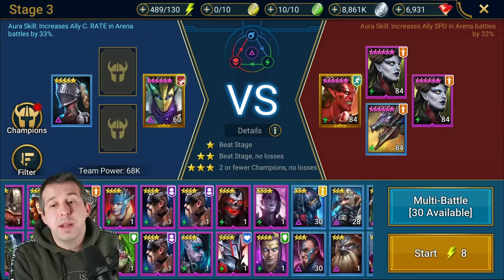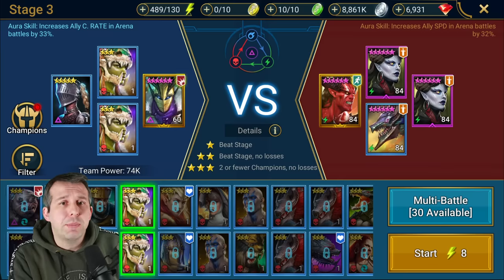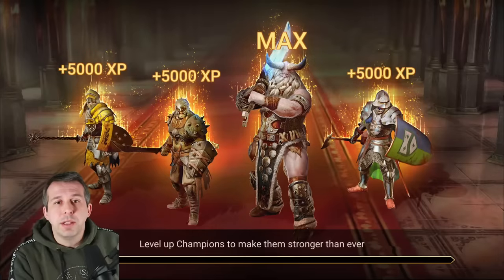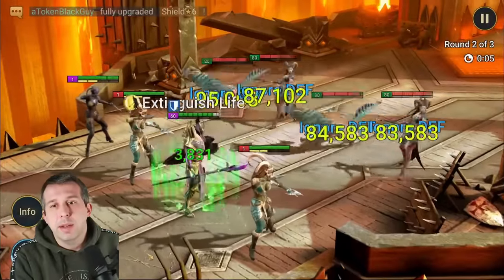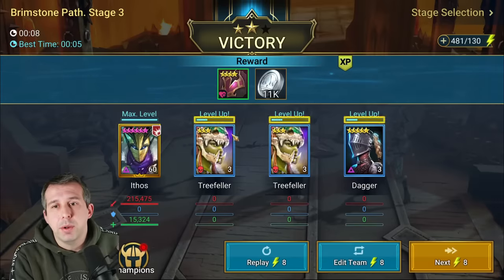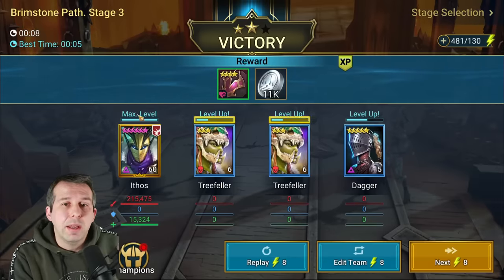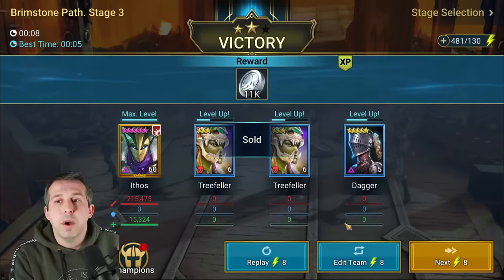Don't put the other two food champions in as people you want to use. Put the other two food champion slots as people that are going to help you maximize the person you actually want — pure food that you're going to level to 30, then 40, and they'll end up being your chickens. So many people make the mistake of putting three champions they want to level in here, but they're not growing any food to actually maximize the one they really want. You'll see the experience shared equally across the board — 8,652 each — plus a shield to sell.